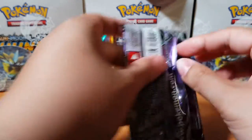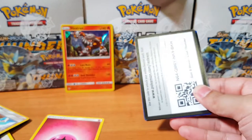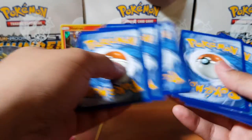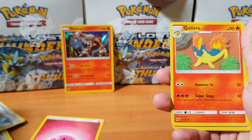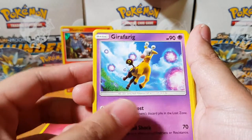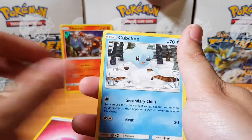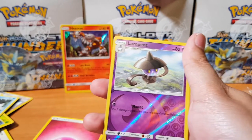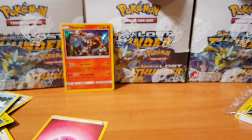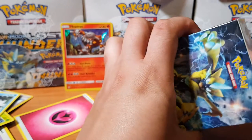Opening our last pack before we open another pre-release box. I should have done this a while ago — I've been holding onto them, waiting for the Lost Thunders to come out. So we got Energy, Quilava, Duraludon — that looks pretty cool, look at the orbs around them. Carbink, Eevee, Hoppip, Pikipek, Durant, Copperajah, Lampent. And for the non-holographic rare, Beedrill. No luck guys, nothing special from that pack.